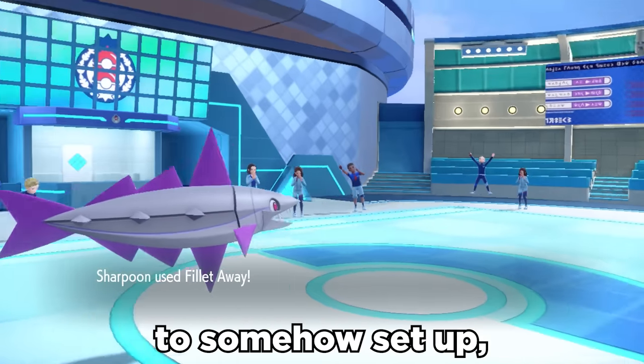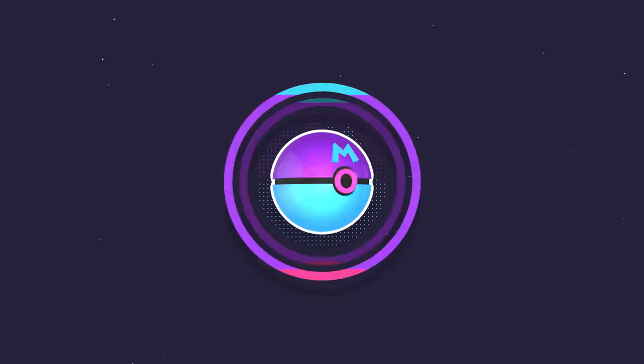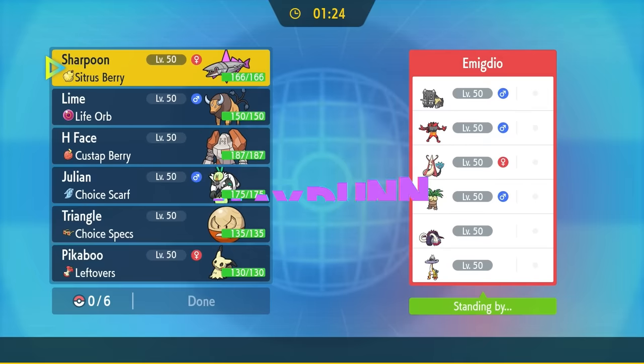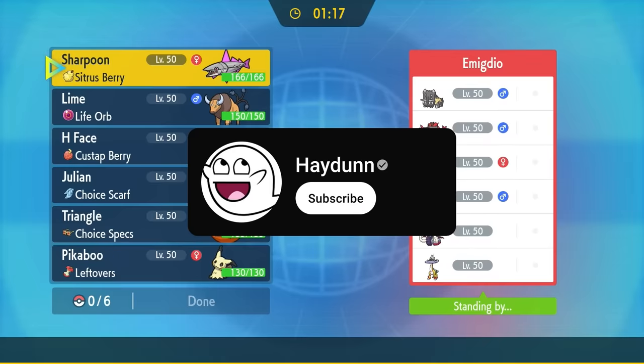If it gets the opportunity to somehow set up, this thing's actually kind of crazy. Veluza is a fish that is willing to cut itself up for the love of offense, and if that isn't the most intimidating thing ever, I don't know what is. Veluza is also just a very underrated Pokemon, and I feel like people just don't put enough respect on this thing's name.